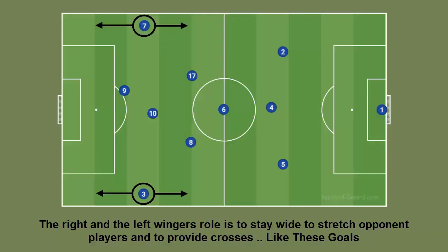The right and left wingers' role is to stay wide to stretch opponent players and to provide crosses, like these goals.